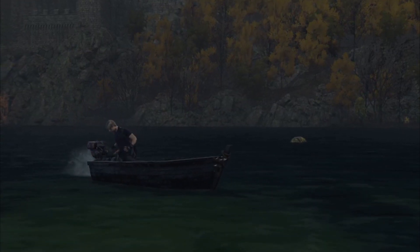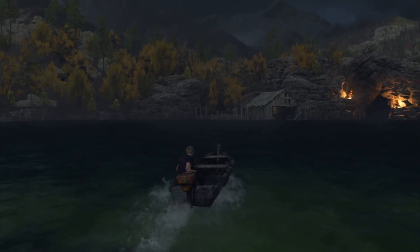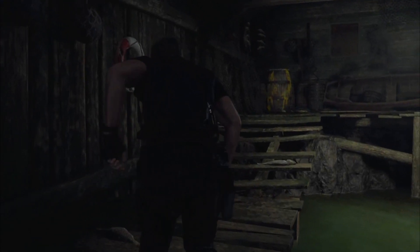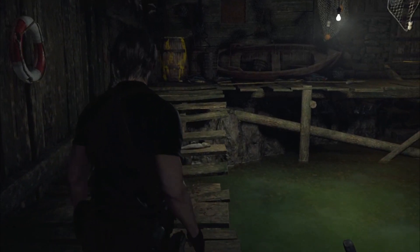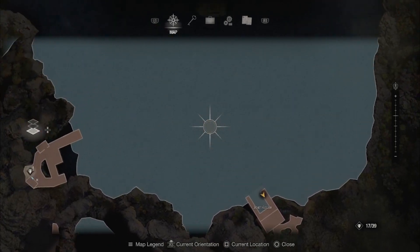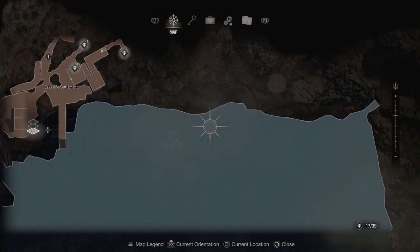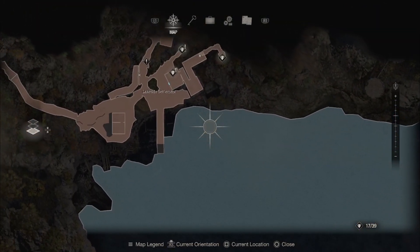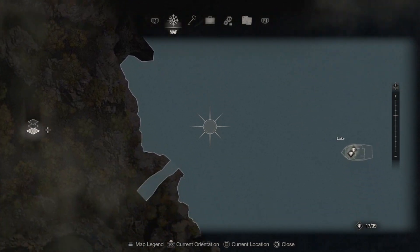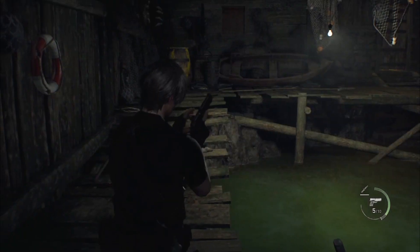I saw the castle in the background — there it is. Can we just go there? With this boat and this lake I could probably go to a lot of spots. I should take a look around. This feels like an overworld map now — Hyrule Field. But it led me here. Where's here? Boathouse. What else is out here? There's treasure! I've got to get the stuff. Lakeside settlement.